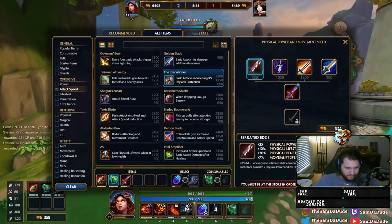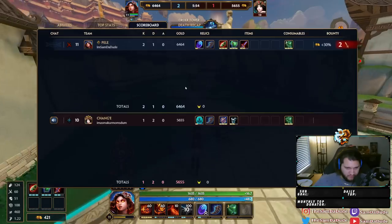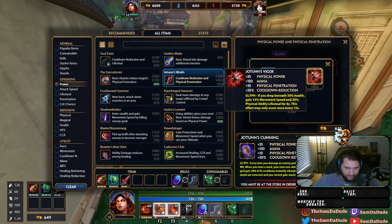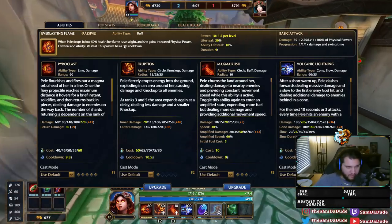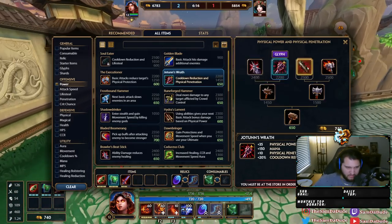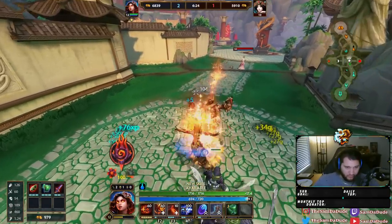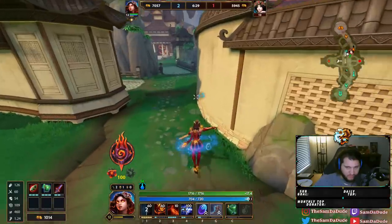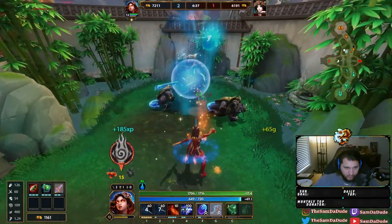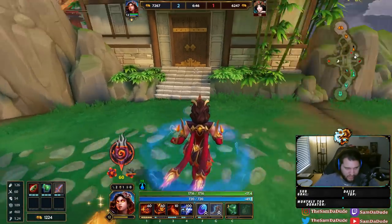Let's get some more healing with Serrated. I'm going to be going Yoten's - the lifesteal version of it - because my passive gives me a bunch of healing. My passive procs at the same time as Yoten's passive - the glyph version - at 50 percent. So during that proc I'm getting 20 healing and then my passive which is 30 percent lifesteal. That's already 50 percent lifesteal. I'm also going to be playing Aussie which gives me another 50, so when I get to half HP my healing doubles - that's pretty nuts. Going Serrated first because of penetration.